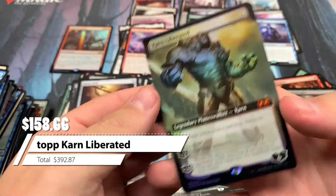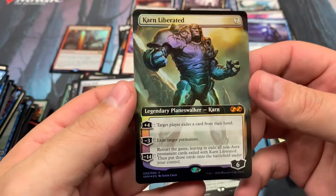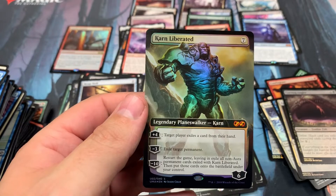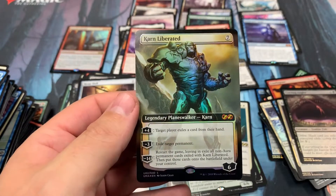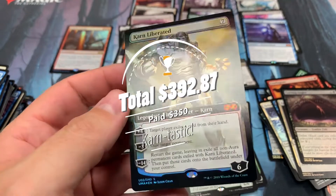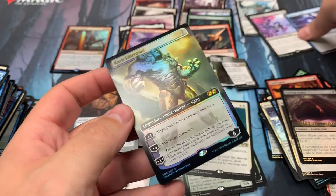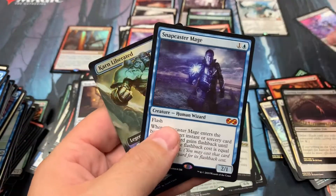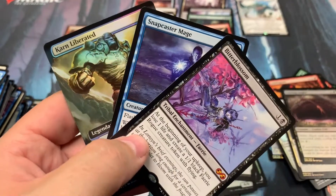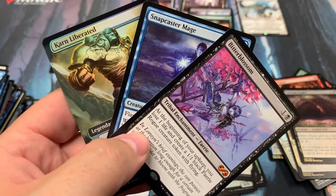Oh! There we go! Yeah, that's a home run right there, baby! What is the Karn going for — about $140, $150? Be my guess. That's a home run. Well, I hope you enjoyed the video. We'll take our snappy with our Karn box topper and put it with our bitter blossom — we got a nice result right there. Until next time, MTG Singles.